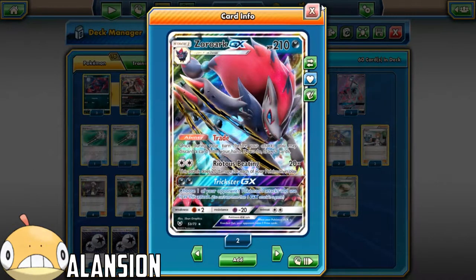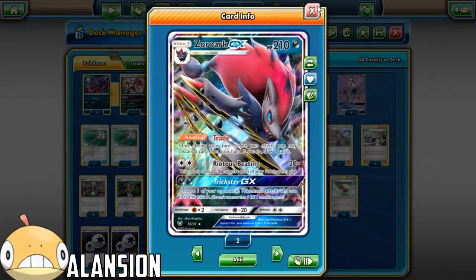The 2 Zoroark GX with the trade-in ability - the Riotous Beating. We're not going to be using Trickster GX because we're not running any Rainbow Energies.